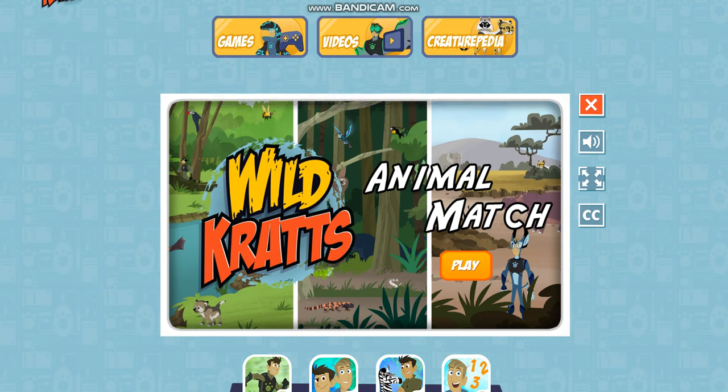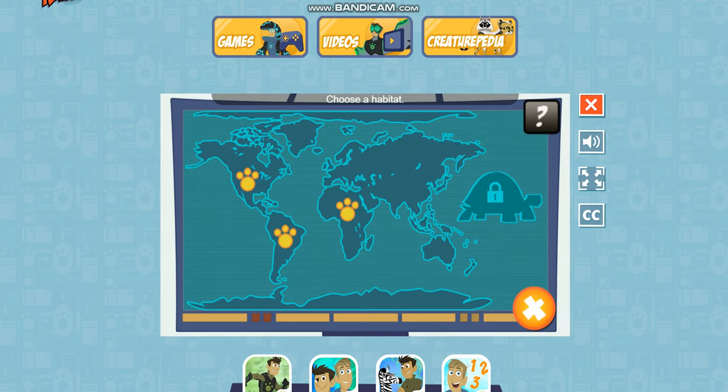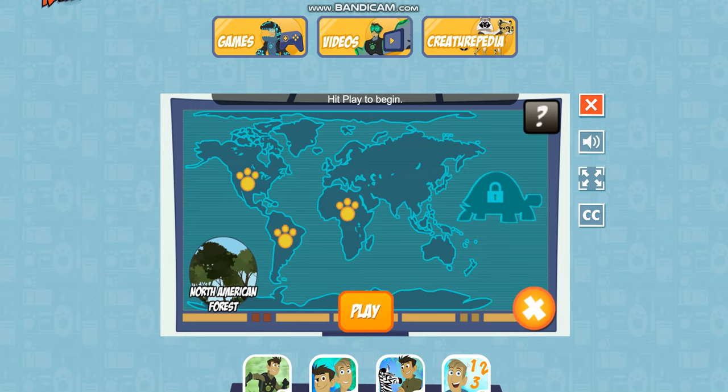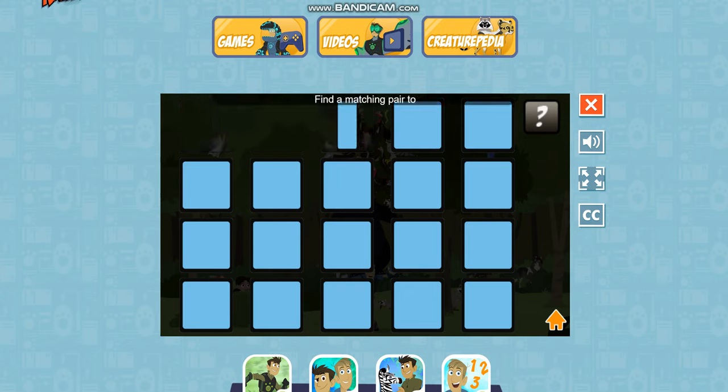Animal Match. Choose a habitat. Traveling to North America. Hit play to begin. Pick two cards to reveal the animals. Find a matching pair to clear the cards away.